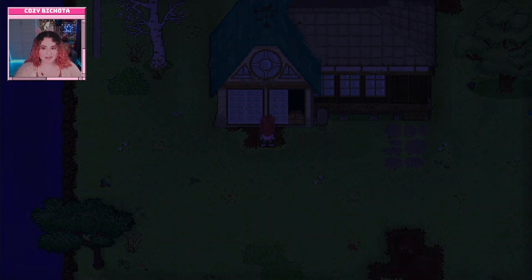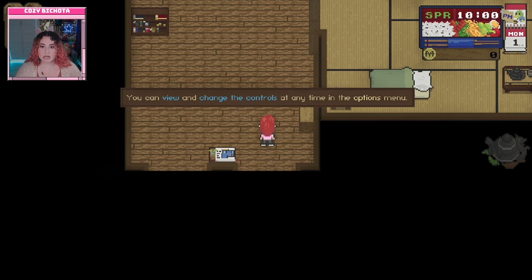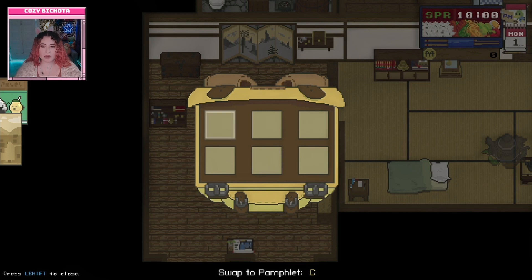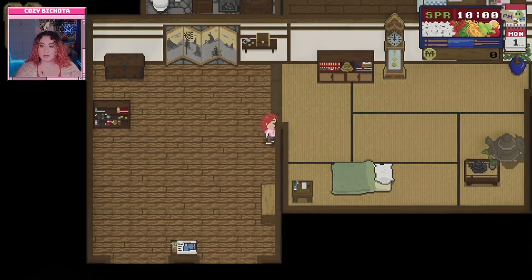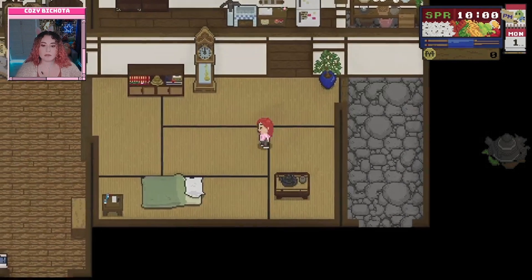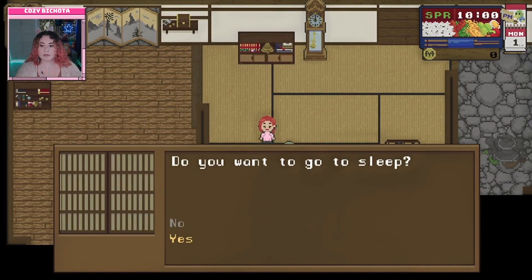The game asks about movement controls — it's very catered toward PC. You can view and change controls in the options menu at any time. Opening the menu was with Y. The house has a little fridge and kitchen area. The game saves every time you sleep — there's a little futon to interact with.